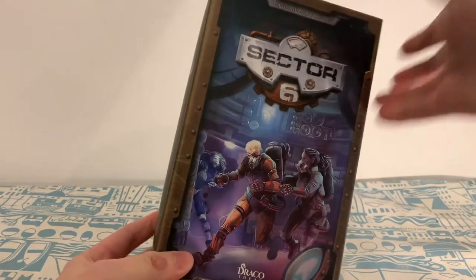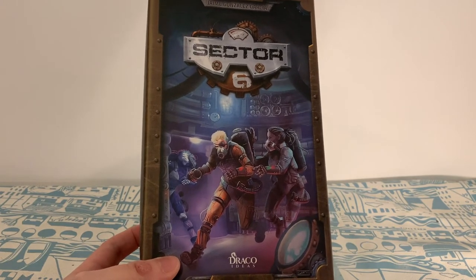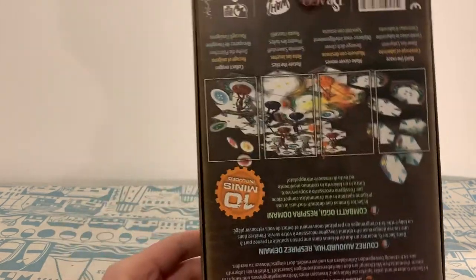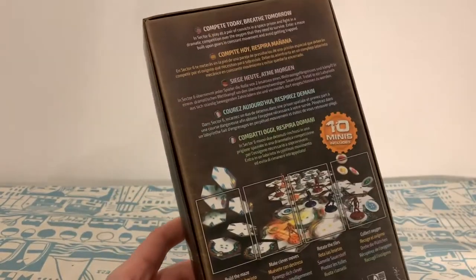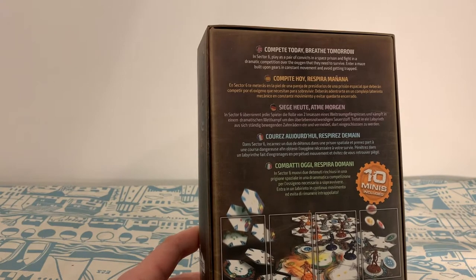Let's have a look at the artwork first. Straight off the bat you've got some people running around — he's got something in his hand, she's trying to grab it. Compete today, breathe tomorrow. In Sector 6, play as a pair of convicts in a space prison and fight in a dramatic competition over the oxygen that they need to survive.